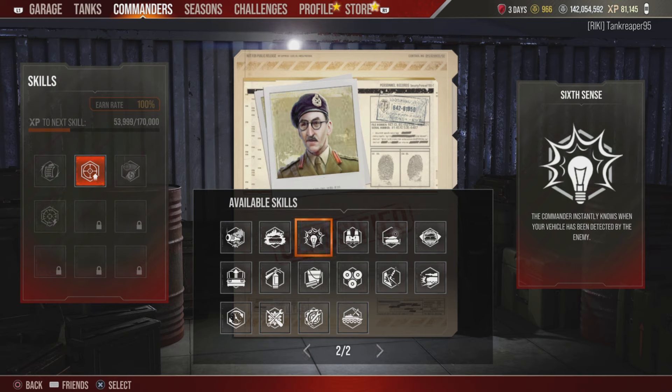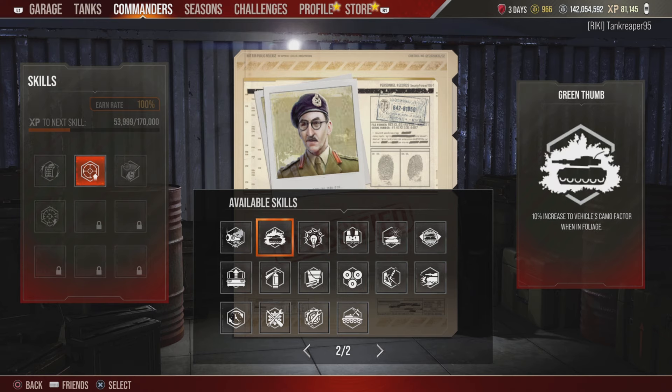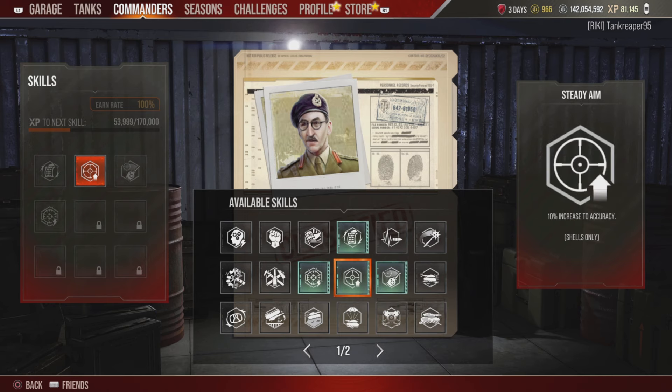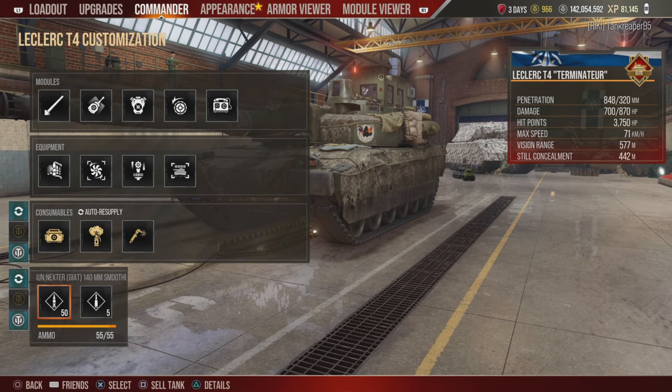In Cold War with true vision, being spotted matters less, so Sixth Sense is somewhat redundant. Situational Awareness gives a 6% increase to max view range for spotting farther, which is useful. I wish we could have two perk builds — one for a stealthy playstyle and one for a hard-hitting build — but my priority was getting this gun firing as fast and accurately as possible.